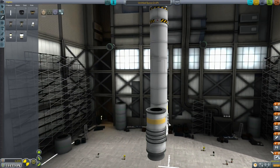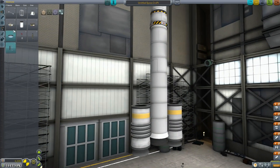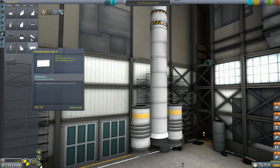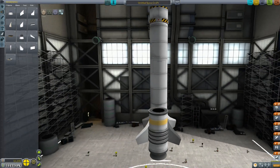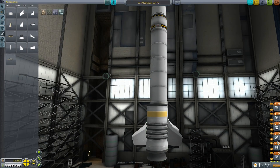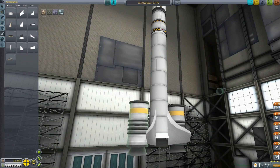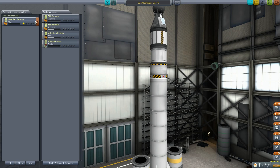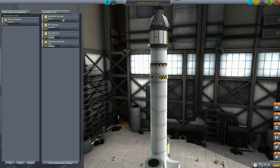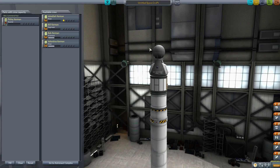I'm just gonna put my RT-10 hammers on the side here. Let's make this thing super easy to steer — I'm gonna put on some fins to keep the thing pointing straight up and down. We have these engines and we need this one to fire beforehand, so this fires first to get up to speed, then this one fires. Now we need to replace the crew. We have Jebediah Kerman in here — he's not gonna fly. Filney Kerman is our tourist, so this probe will control it.